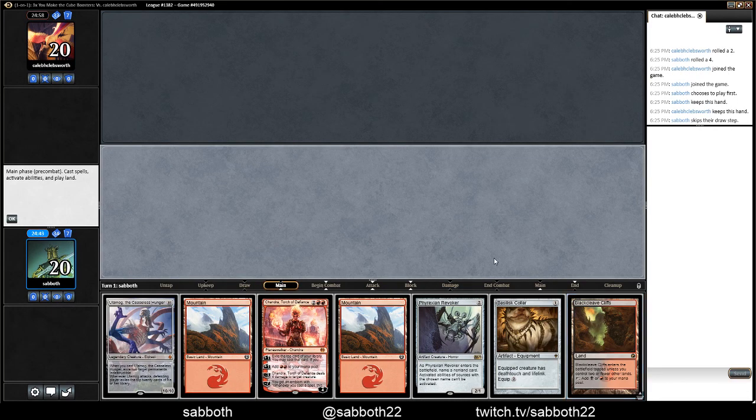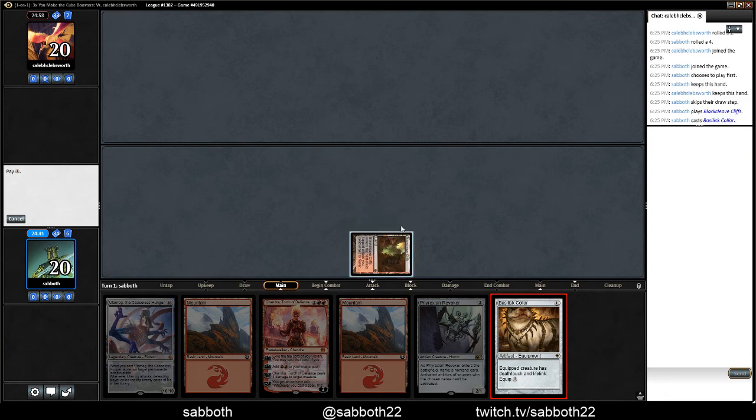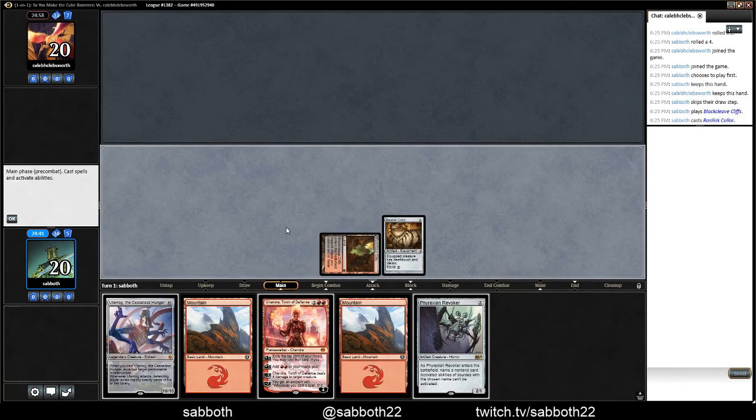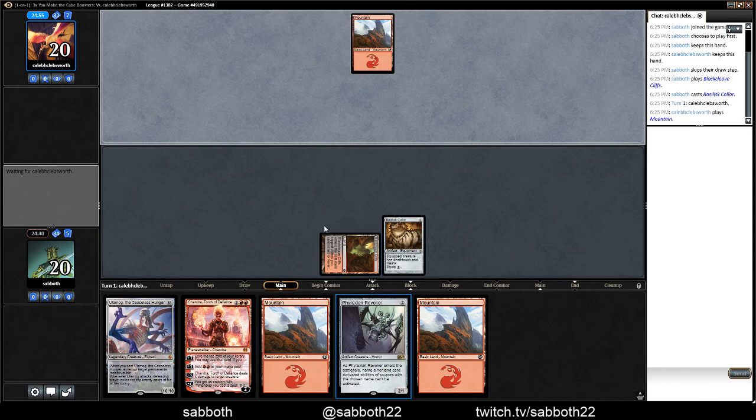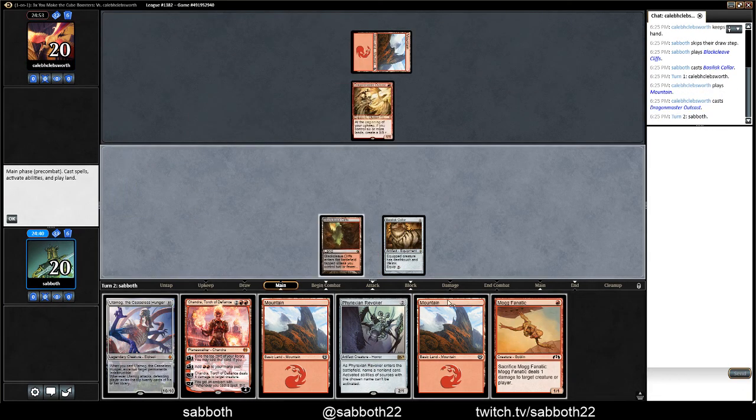A few elements from all of our strategies here. We get to play out a turn one Basilisk Collar, and maybe equip that to a pinger later on, but early...